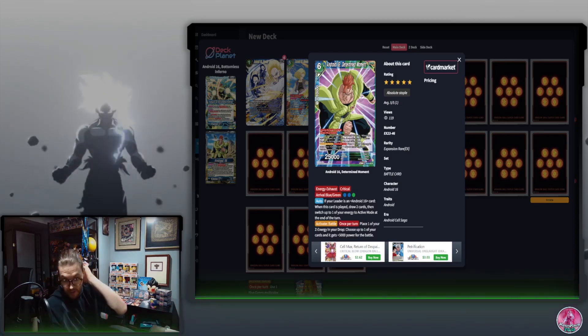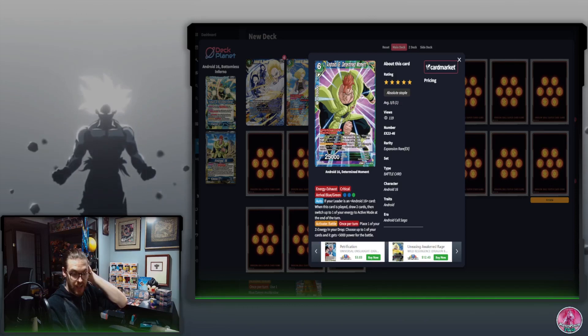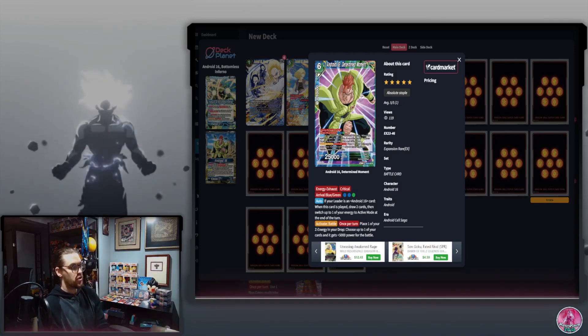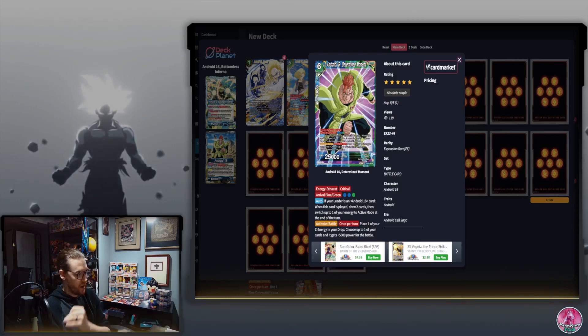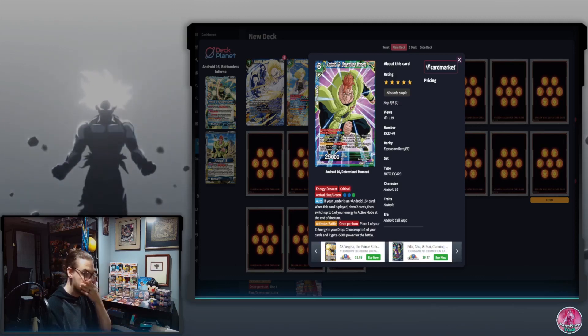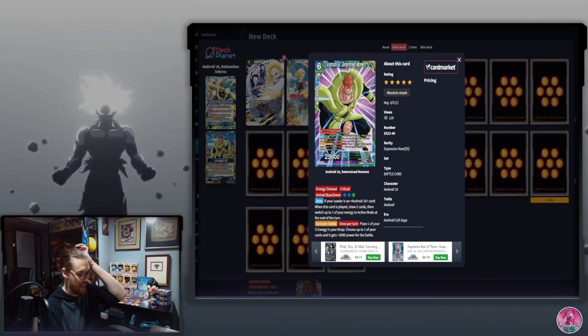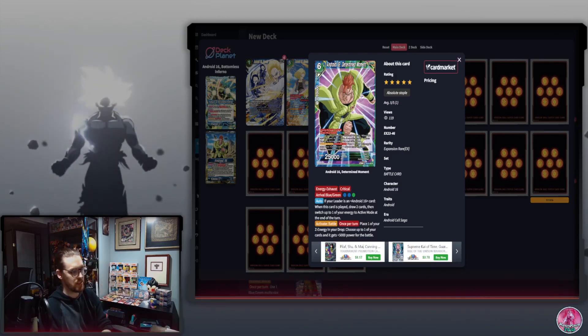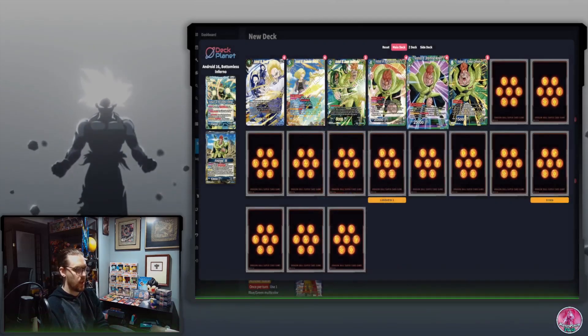Determined Moment is very good — you put it in your energy and tap three to play it, drawing two and restanding energy. You're basically drawing one for the effect, and if you swing with your leader you're drawing again. It costs three energy, one less than the Boo Unison effect, and it's a 16 card you can play from energy. You want to play this on offense, though playing on defense is an option.